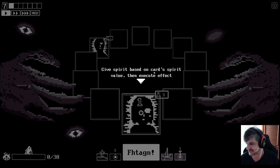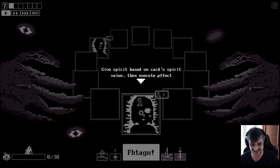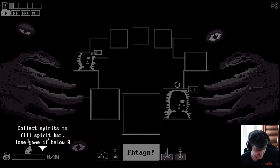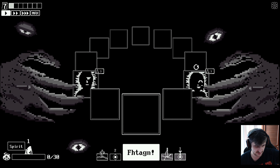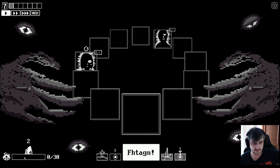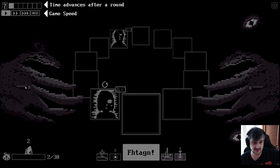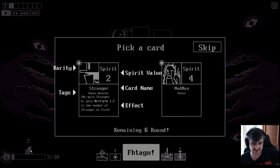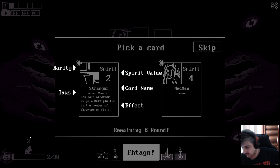This is not good English. 'Collect spirits to fill the spirit bar. Lose the game if you're below zero.' Spirit is this bar. 'Time advances after a round.' Okay, I understand that one. 'Sacrifice spirits when time bar is full - sacrifice two spirits.' Already this tutorial is friggin' awful, I gotta say.